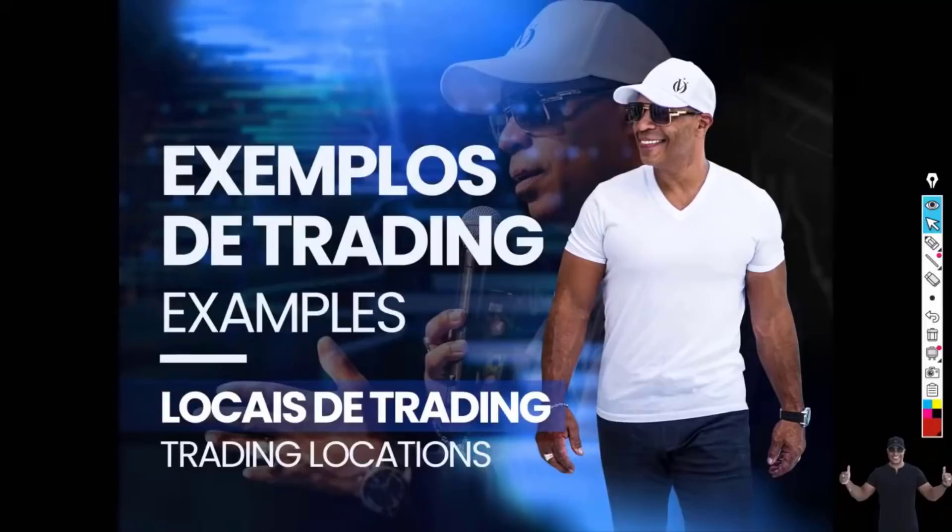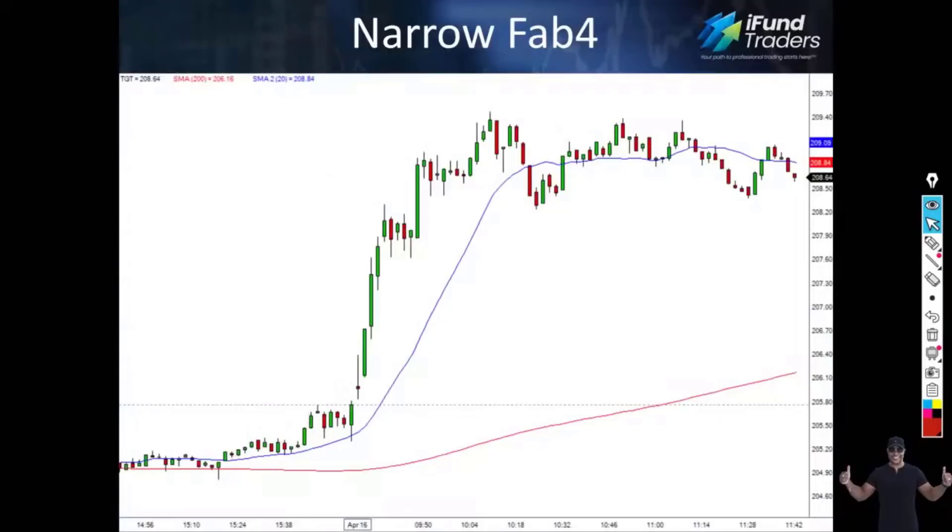Here's a play that was done in Target — this is Friday, April 16th, on a two-minute chart. I want you to note that this part of the chart is the 15th, the day before. We've got the 20-period moving average and the 200. Now let's go grab our Fab Four. What's the first item on our list? The 200 — right here.